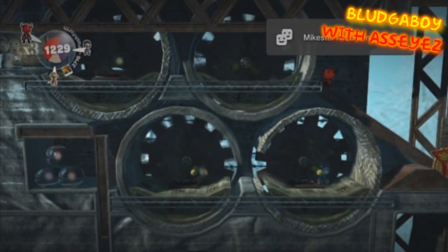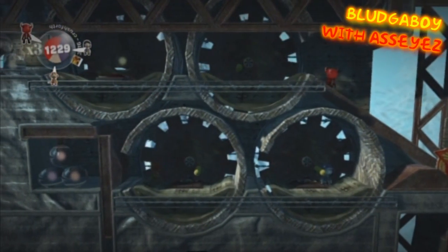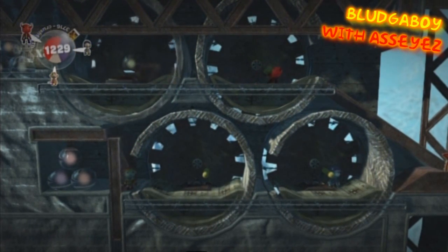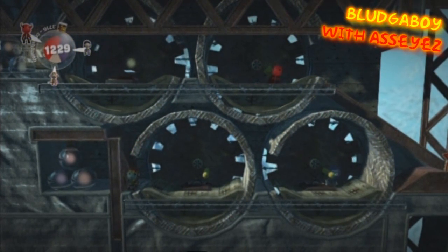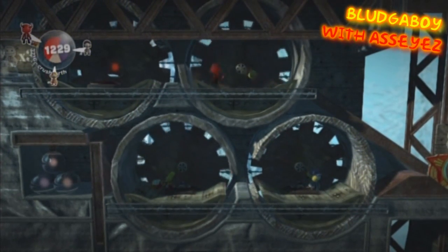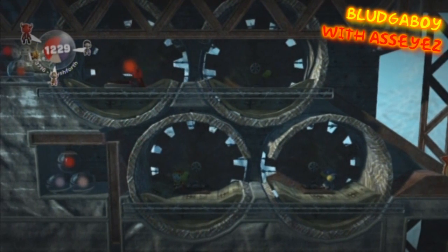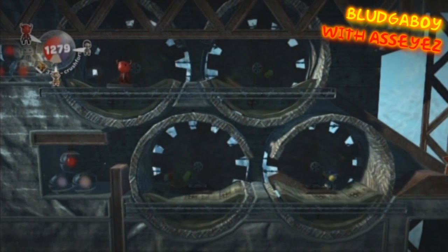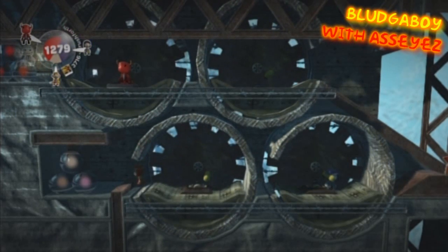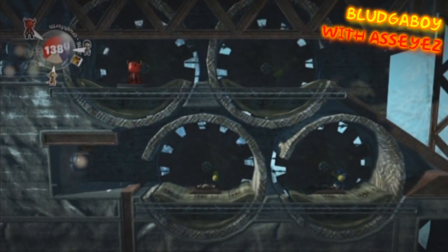Pull the bottom right lever to the right, then pull the bottom left lever to the right as well, so the top player can get in. Then pull the bottom left lever to the left, that player can go through, and then pull the bottom left lever to the right once the top player stepped on the button and you can get those prize bubbles there.